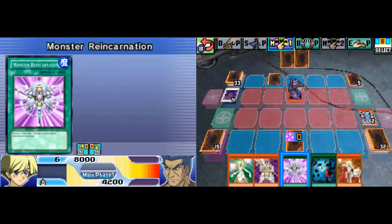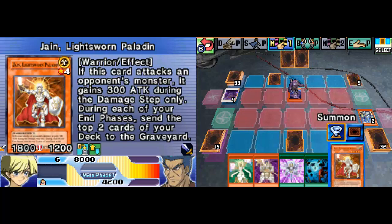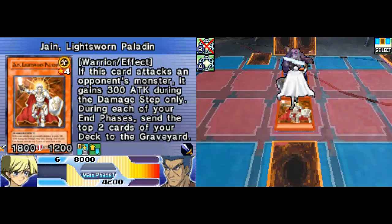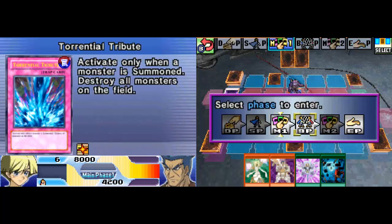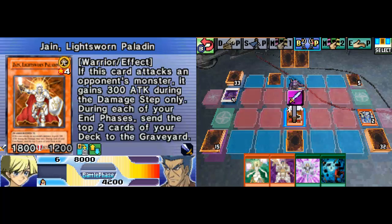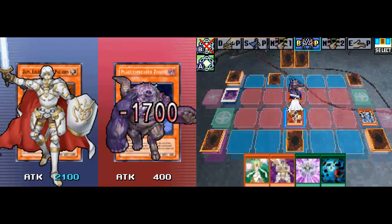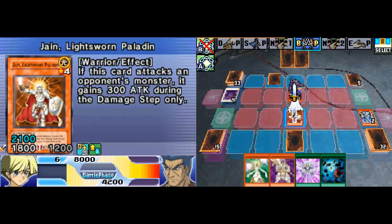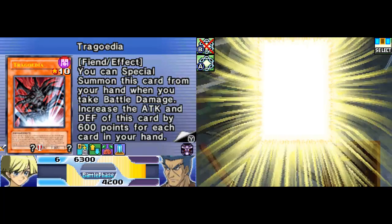Another Jane — I'll summon Jane, Lightsworn Paladin, again. Jane will destroy your Plaguesbrudder. You've got to keep the pressure on against Bolt Tanner, because if you let up, he can overwhelm you pretty easily with stuff like this.